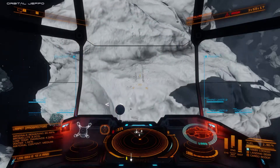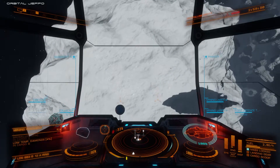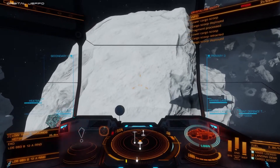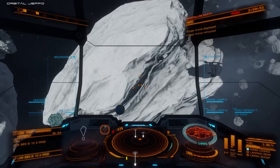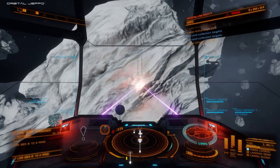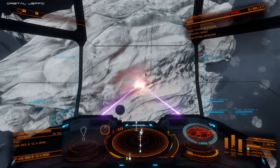We're starting to get materials coming off the asteroid — bromelite and low temperature diamonds. I'm going to begin releasing collector limpets, four at a time. Be sure to deploy your cargo hatch, and try not to run over your limpets. Limpets die horrible deaths all the time — it happens, don't worry about it, just fire a new one. I'll continue lasering and the limpets will keep picking up minerals as they come off the asteroid.